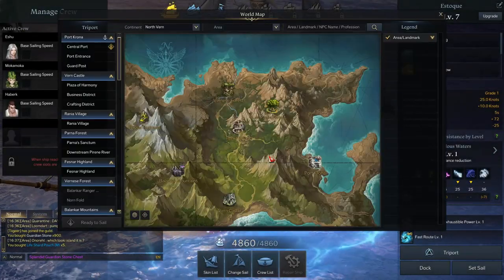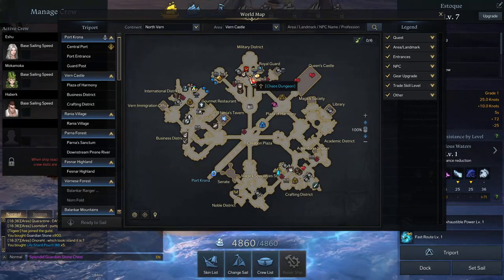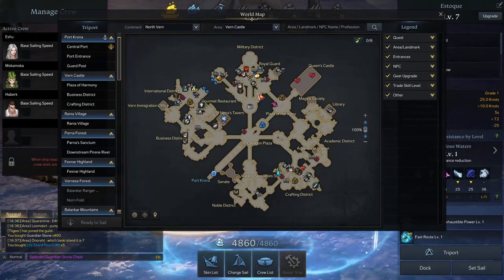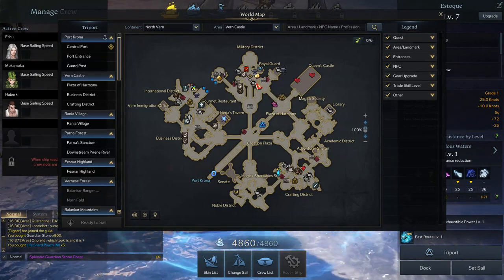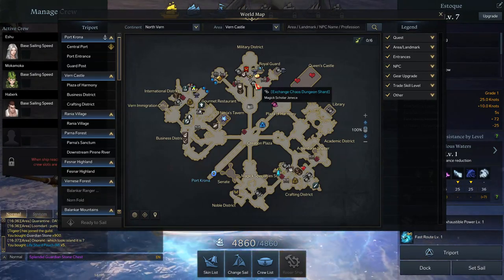And of course the main source is chaos dungeon. This one can only be played twice per day, but after that you can also play to get some crystal and exchange it for the next reset of the chaos dungeon.